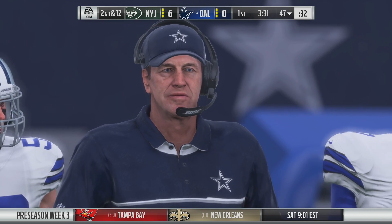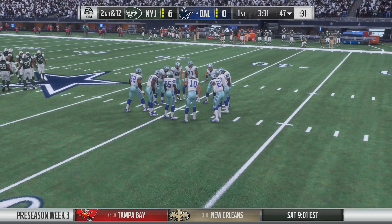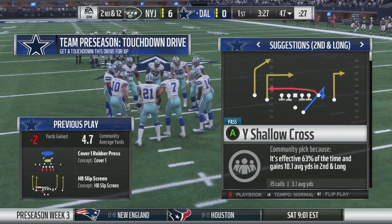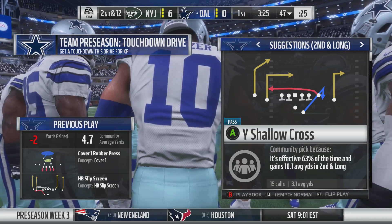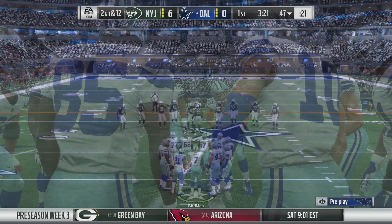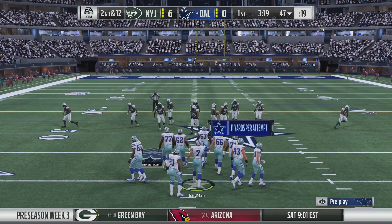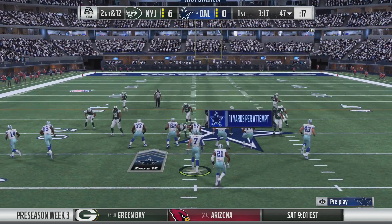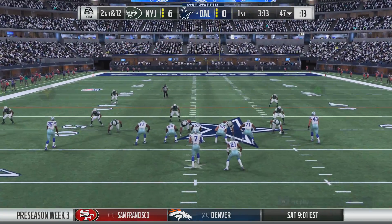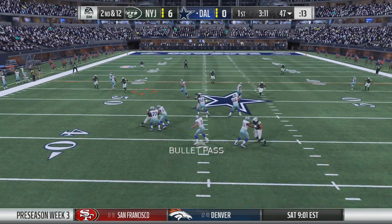You know what the key to a good screen pass is? Good blocking? Well, good blocking eventually, but first is good acting — you want to let the defenders go past you, leak out to whichever side or in the middle where you want to set up the screen, and then do your blocking. How about the read by the defensive guys? They weren't fooled at all and actually ran with the lineman to where the play was and smothered it for a loss of yardage.